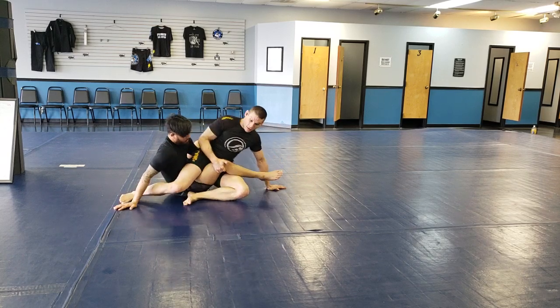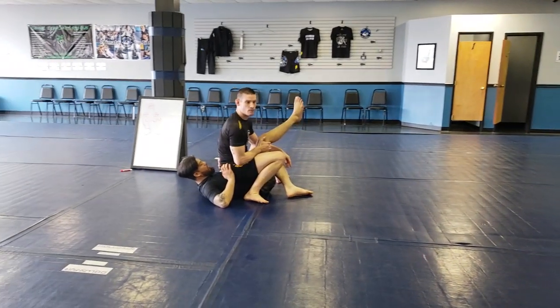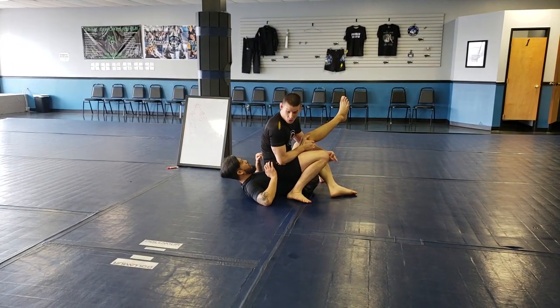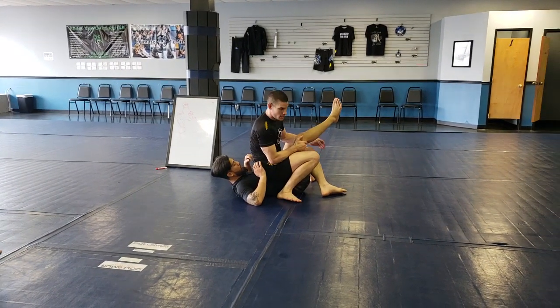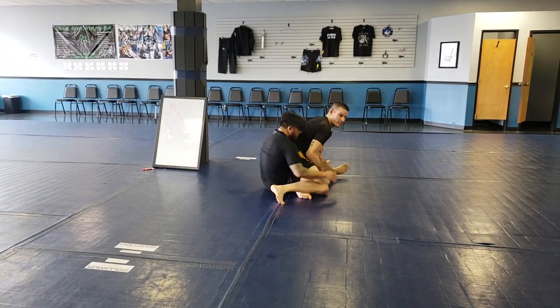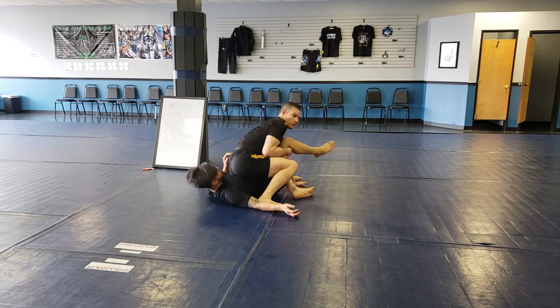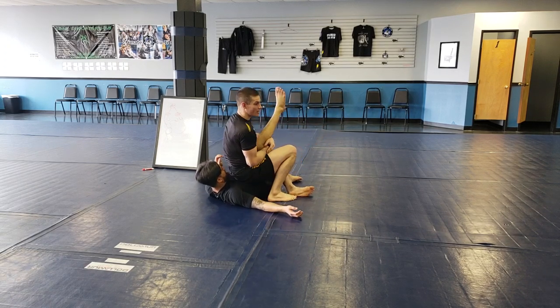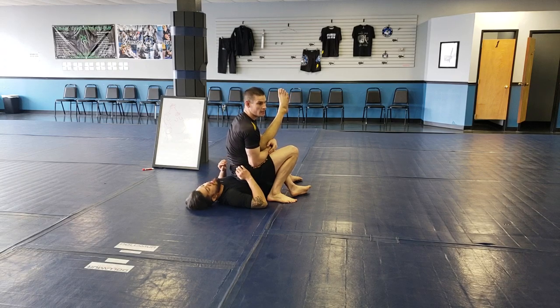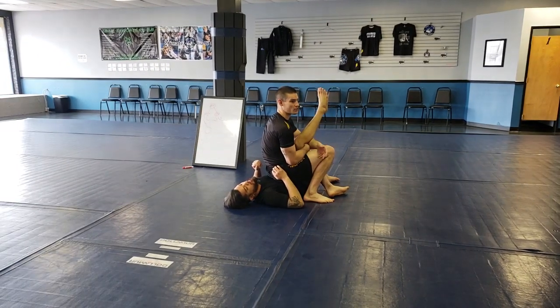I'm going to start scooting — I'm going to start hitting him in the stomach with my butt. My goal is to put his back on the floor. If I try to sit here, he's going to be able to come up and grab me. Pull his knee up. Now that I'm here, this is our next position that you need to know — this is called reverse Ashi.